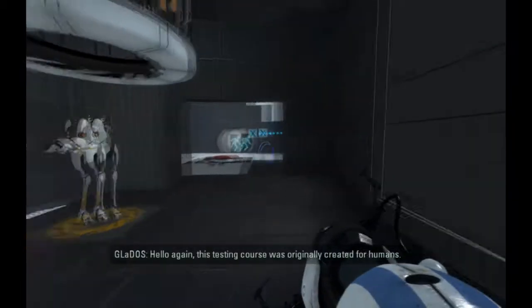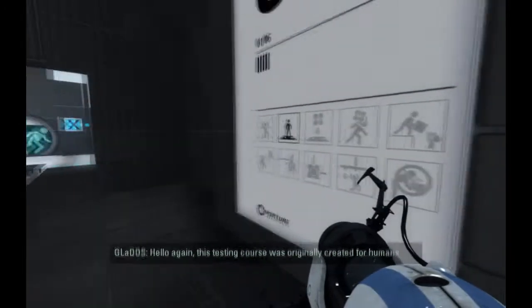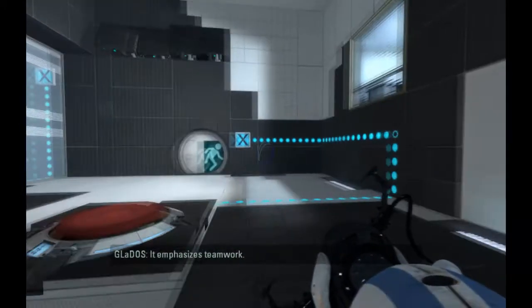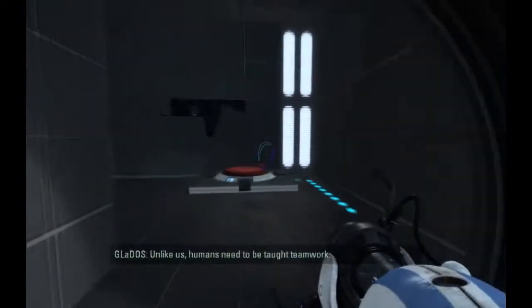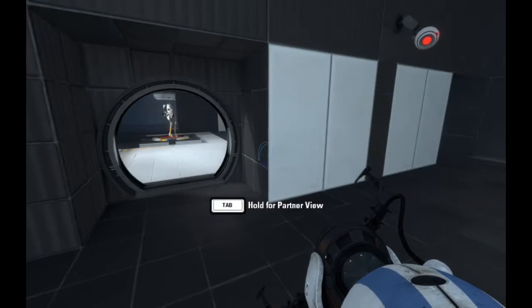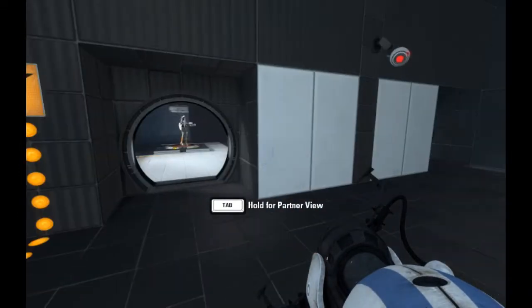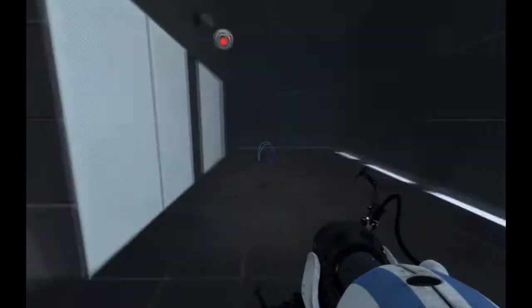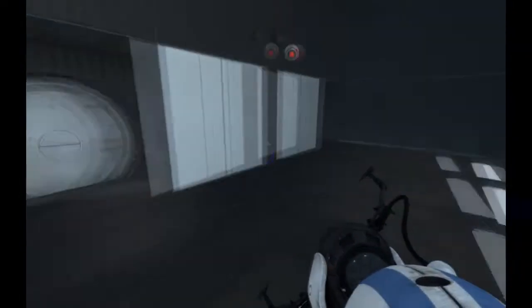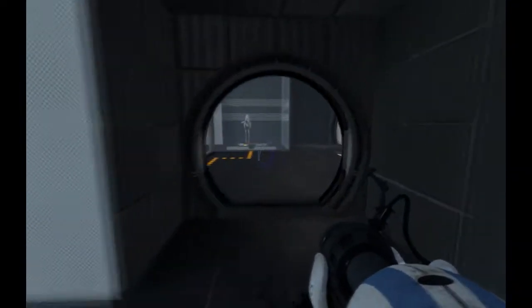Get used to that. Hello again. This testing course was originally created for humans — it emphasizes teamwork. Unlike us, humans need to be taught teamwork. What's this do? Hey, I can see your view. Oh, tap. I don't know what this is doing. Do you see what that's doing? He trapped me in here.